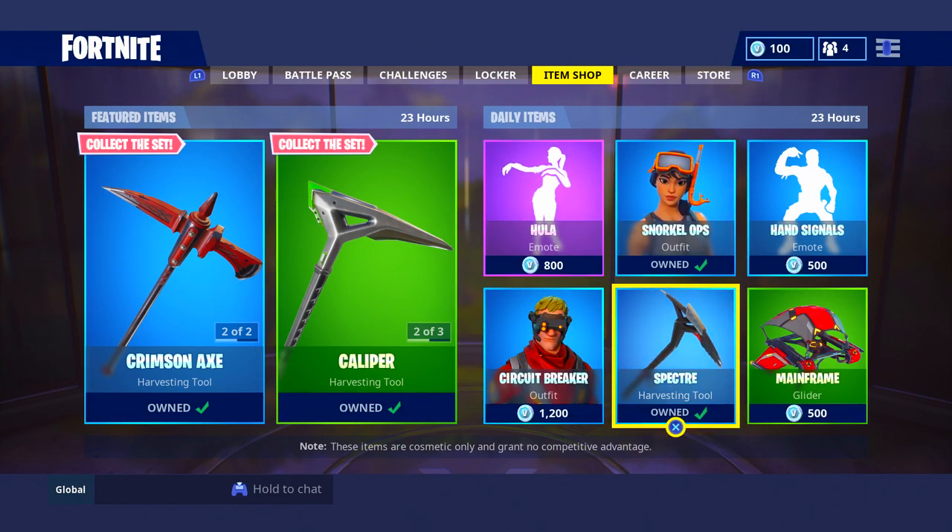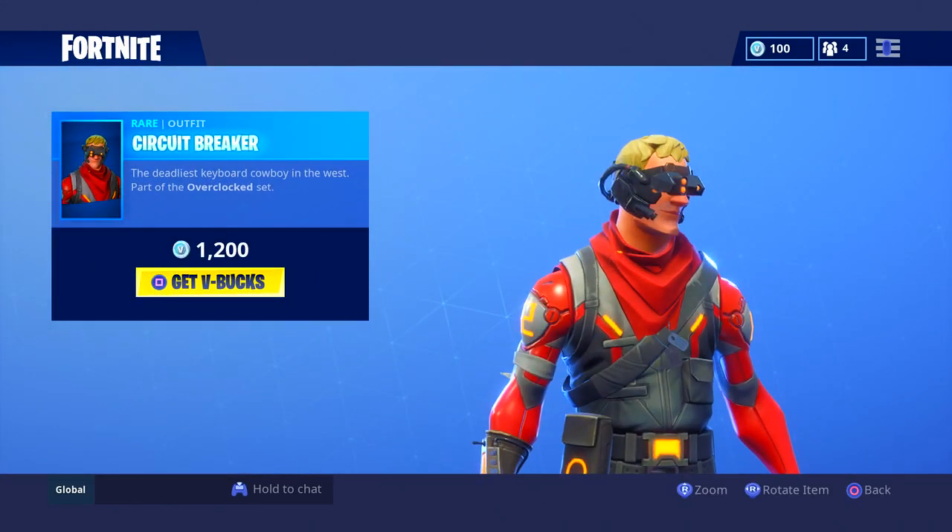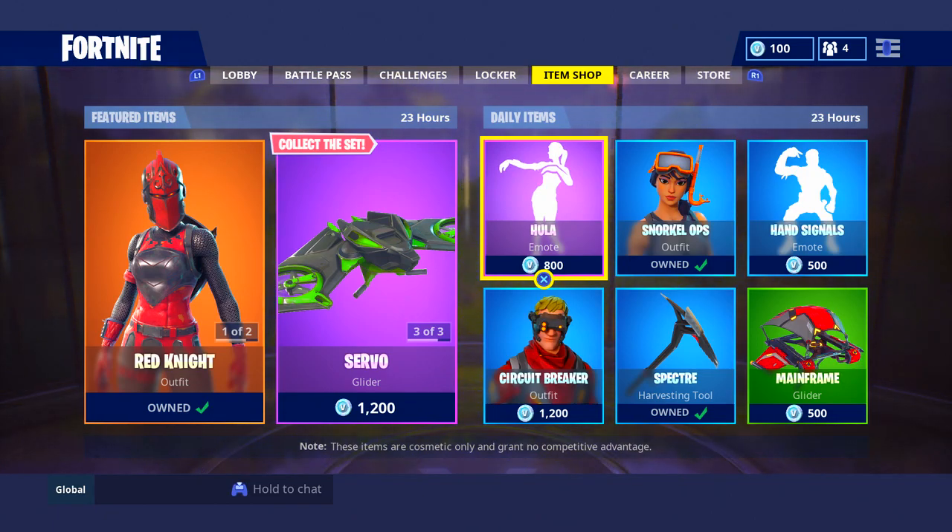We got the Archetype, Caliper, Servo — decent. I like the Hula Emote, that's like one of the emotes I'll actually buy. I'm not sure if I'll buy it because I've been playing 2K recently, so if I'm spending money it's probably going to be on VC. We got the Circuit Breaker — I'm pretty sure this was in the shop like maybe a week ago, so good looks.